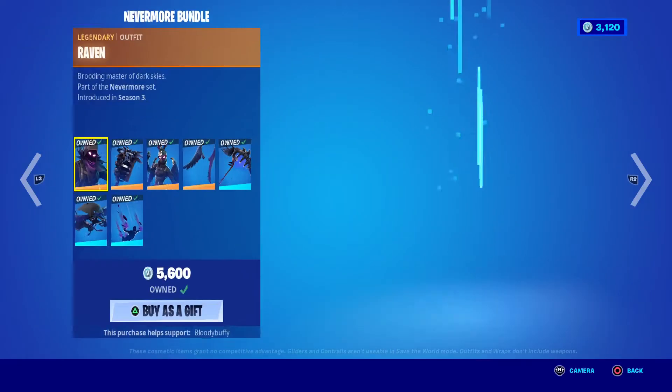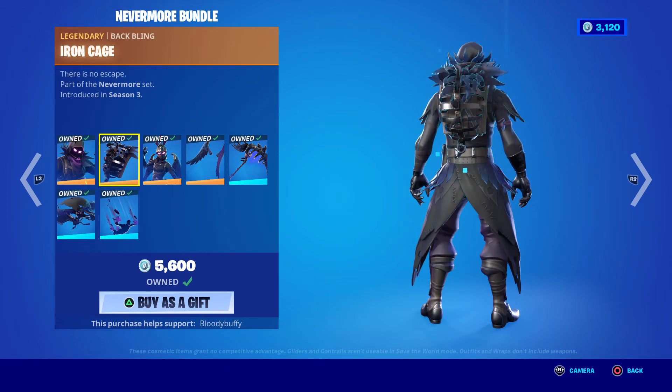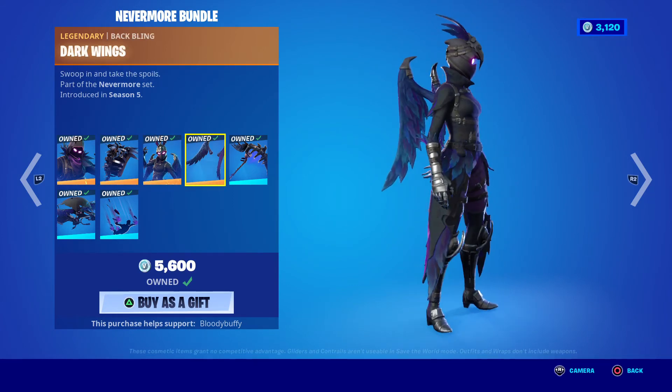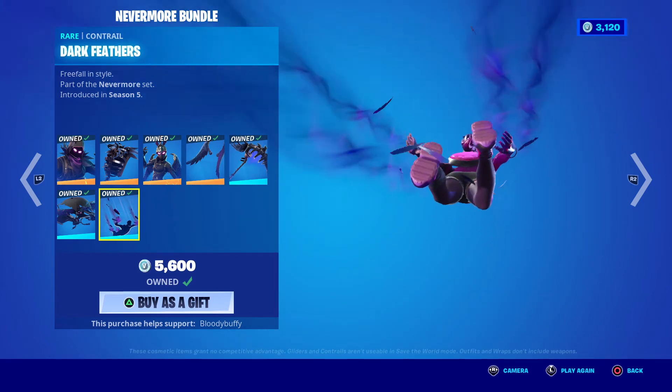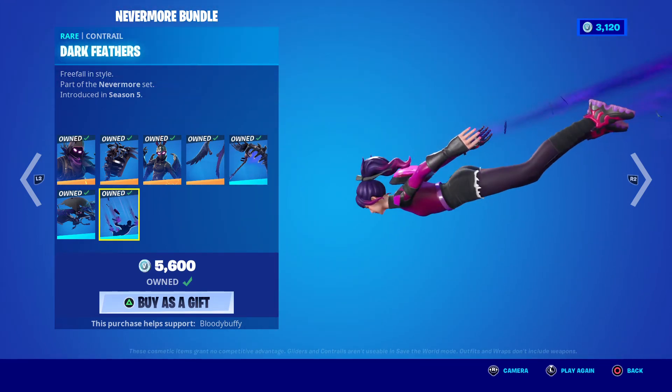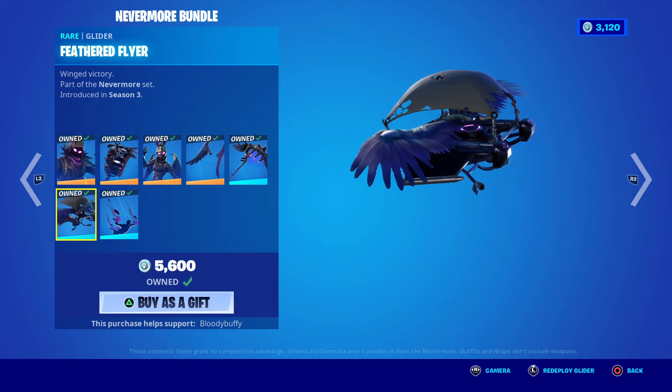We have the Ravage Raven bundle — the Nevermore bundle — which is 3,000 V-Bucks. Bearing in mind both the skins are 2,000 each separately, I suppose it's good value. Her wings are massive. You've also got the Iron Beak skin, which comes with a contrail — it's not built-in, but it's quite a nice contrail. The Feathered Flyer glider is back after 33 days.